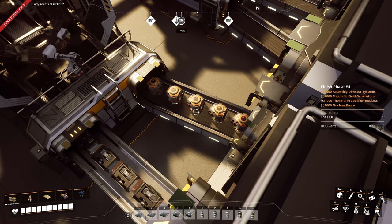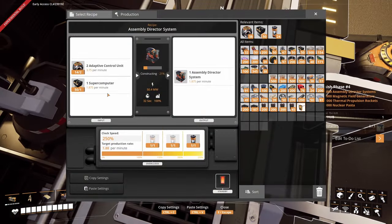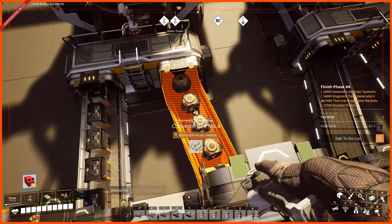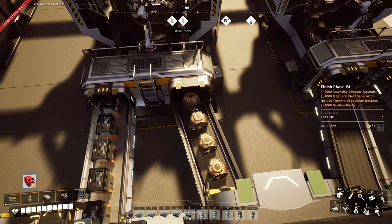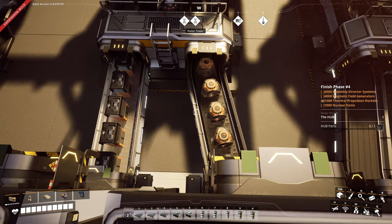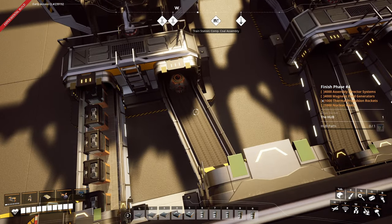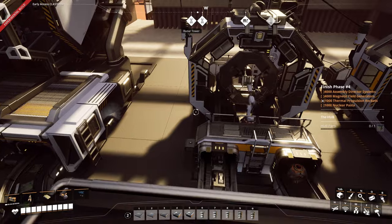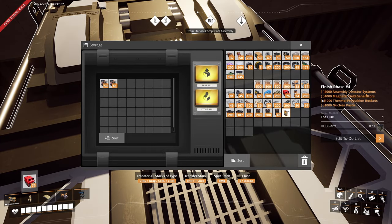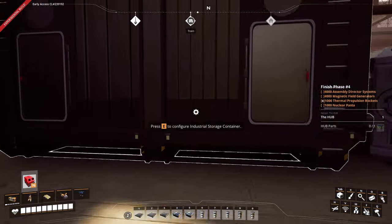By the way, I noticed another graphical bug. This container is completely empty and there are only around 14 adaptive control units left. On this belt there are no adaptive control units, but it's still showing, and I have no idea why — I'm just guessing it's because of experimental mode. But once I'm feeding the adaptive control units in here, it's disappearing. I guess if you are not present in a room, this graphic bug appears. But here we are producing more assembly director systems, in addition to our manufacturing room.